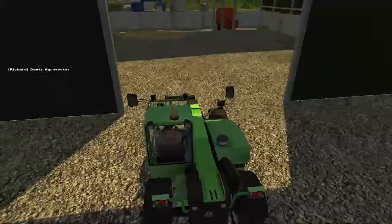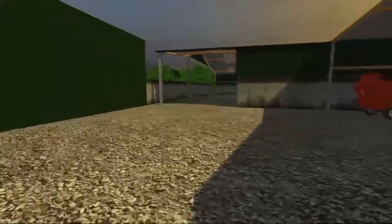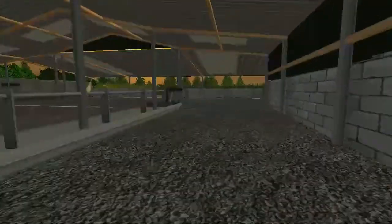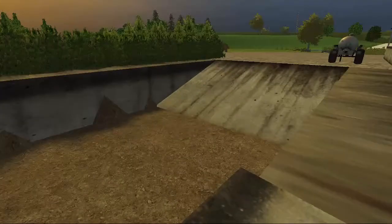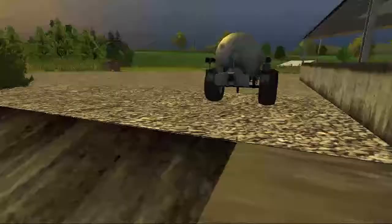Here's our vehicle map. This is currently where we are. This is the main farm — the main cow farm. Here's our cow shed. We have a scary, scary-looking silage pit. Boy, I'd hate to fall off of there, I tell ya.